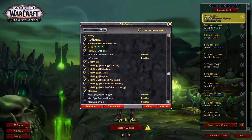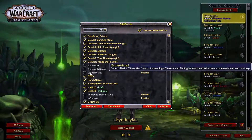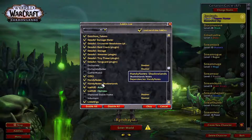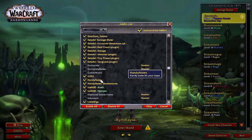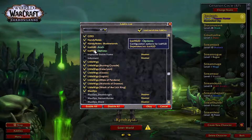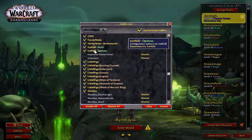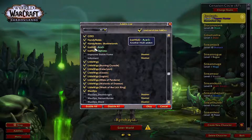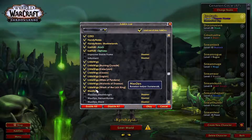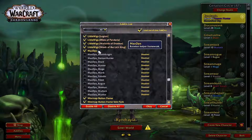Next we have GTFO, which is basically a giant siren to tell you that you are in things you should not be in. Handy Notes as well as Handy Notes Shadowlands helps you see where rares and chests are on your map. Ice HUD gives you a really cool display around your character showing your health bar, mana, energy, and that kind of stuff. And here's Little Wigs, which helps you with all your dungeons and raids.